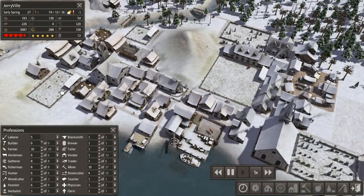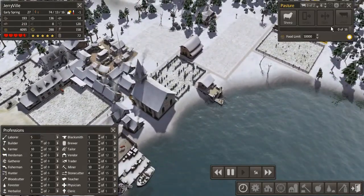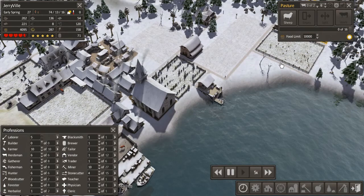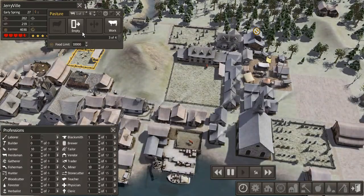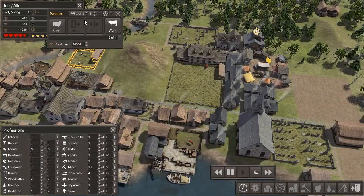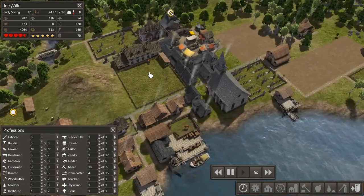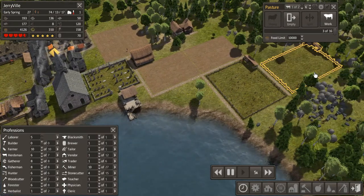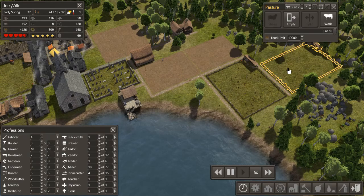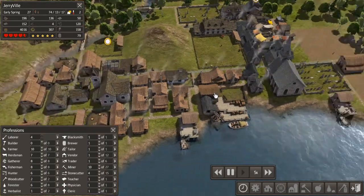The sheep in here are still being really, really slow. I'm thinking maybe we should move them into the big pasture over here. Let's move them up there — empty this one, stop working there, and then the sheep will go on a long journey up here. We can assign another herdsman. So we have two people working here, two people working there, two here, and then one taking care of some spare chickens.